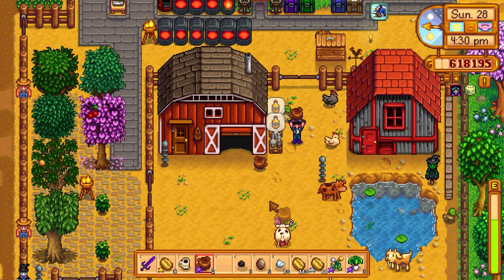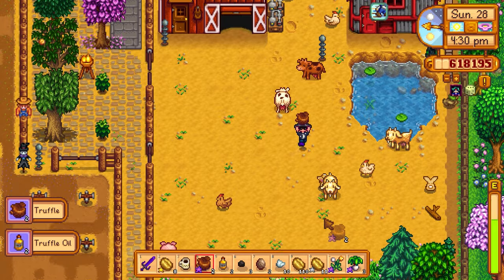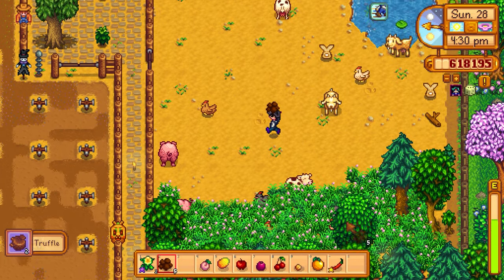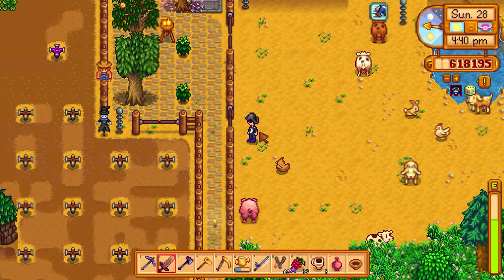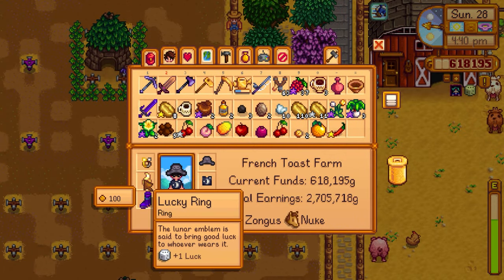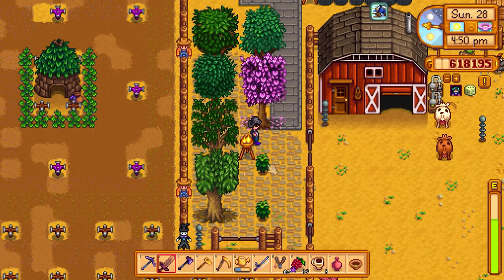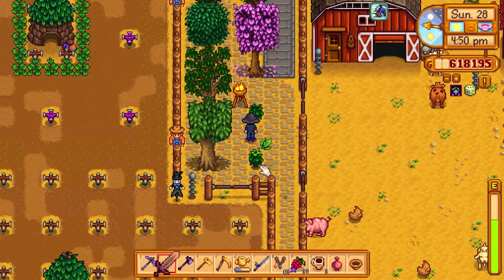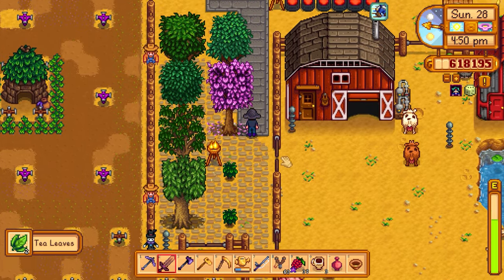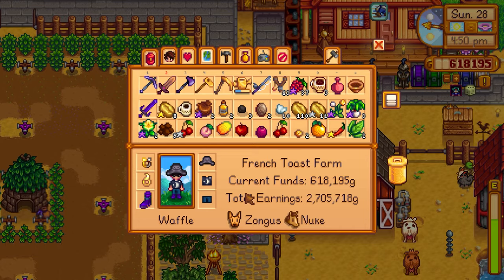Let's go to the sewer and gather solar essence, then use that to craft the iridium band - that's going to be really good. Then we can enchant it or combine it at the forge with the lucky ring or maybe the vampire ring. I also just gathered fruit from these trees, and for the tea tree you can only harvest the last week of the season.